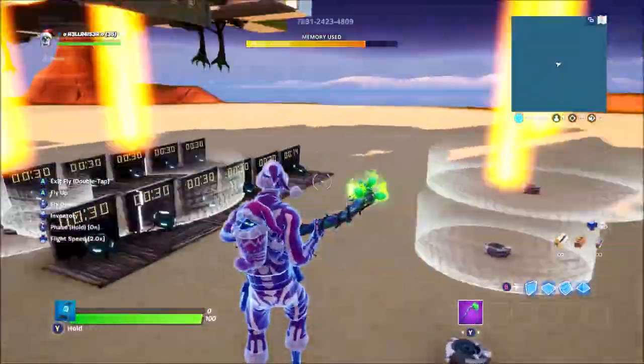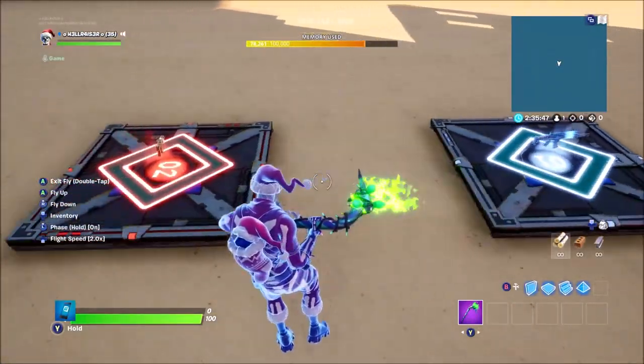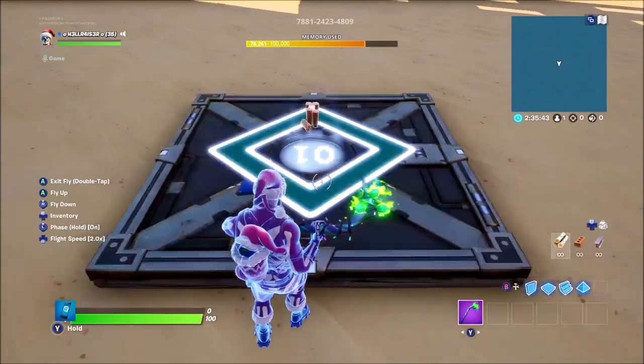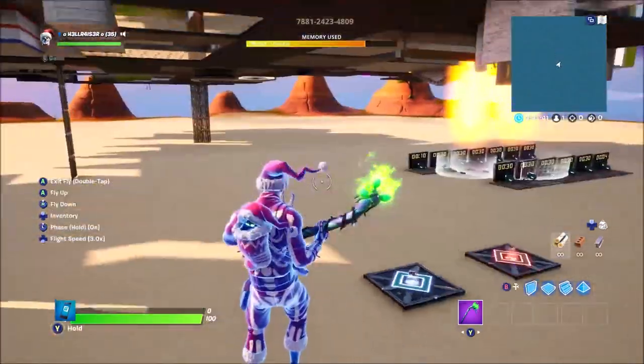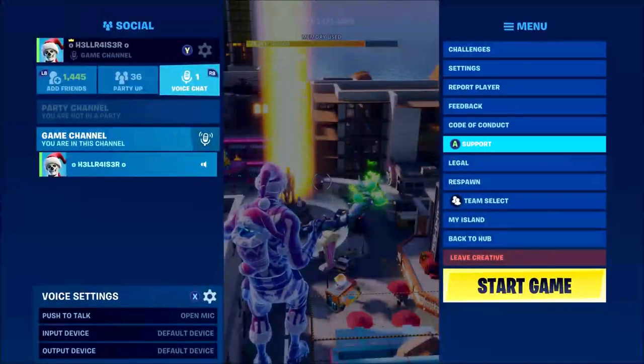That is pretty much all the mechanics for this game mode. I also have classes set up for each class which is pretty simple to do - all you do is drop the guns in, set them to which team you want and then they will spawn with those guns. I also have the spawns set up as well.